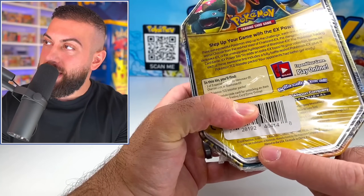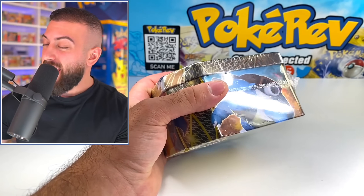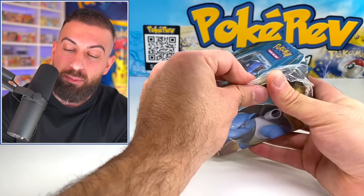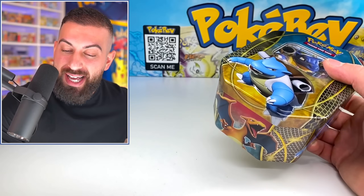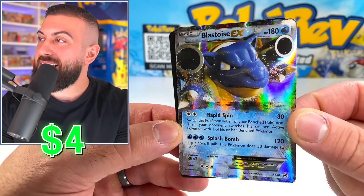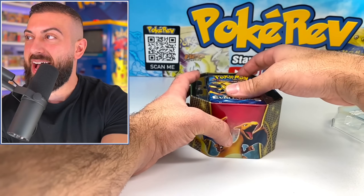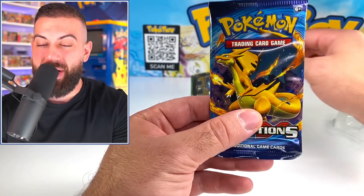Here's the thing — see how it says 2014 down there? This is actually a really big risk because they reused these tins. They had a ton of them laying around empty and reused them around 2016. So there could be older packs in here, or there could be still old packs but not as old as the original. This was a complete gamble for a $200 tin. We do have a Blastoise EX — beautiful card — as well as a code card. And we have an Evolutions booster pack, which is really good. But I think we might actually have the 2016 version of this, because Evolutions came out in 2016.